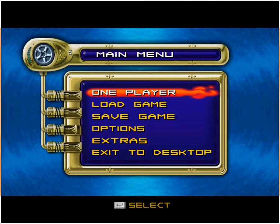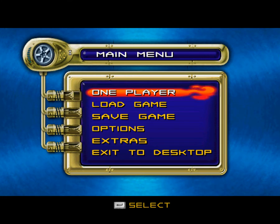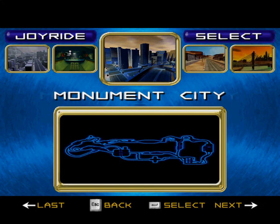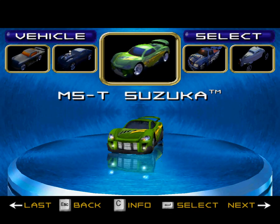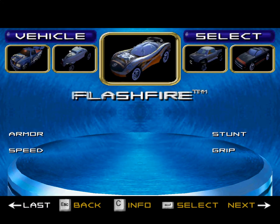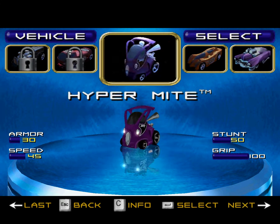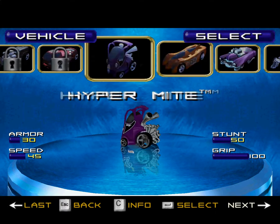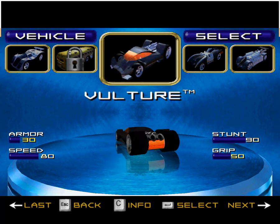Hey guys, it's boy22blue. This is Velocity X walkthrough part 17. Today we are going to do the next joyride — turbine sands right here. So we're first gonna get the hidden key if I can remember where it's hidden. Let's see what can we do here... why don't we go with Vulture? I like it.